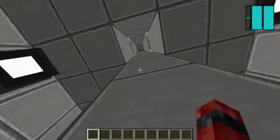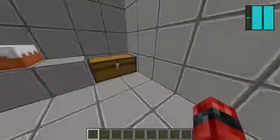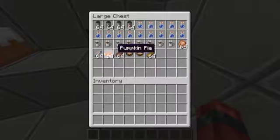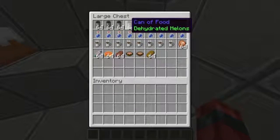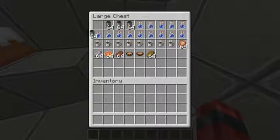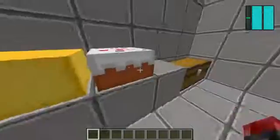I've used zero gravity to my advantage so I can go up and down easily. And this is my cafeteria, which is too big, and has coffee, cooked chicken, bread, stew, steak, pie, cooked fish, water, dehydrated melons, dehydrated carrots, dehydrated apples, and no potatoes — by that I mean dehydrated potatoes. Here's some cake and some cheese.